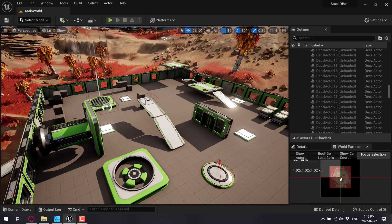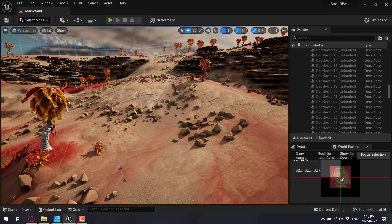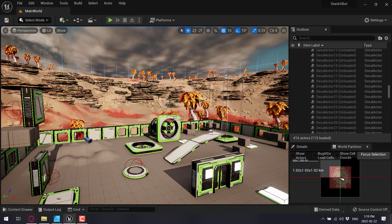If you use a 200 million polygon rock in your editor, when it's compiled for your platform of choice — Xbox, Switch, or whatever — it's going to be a much lower polygon count version, but you don't need to worry about that.